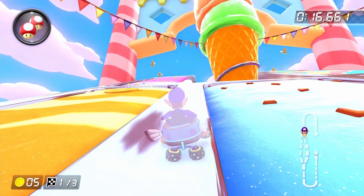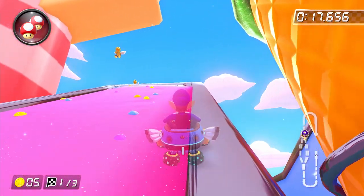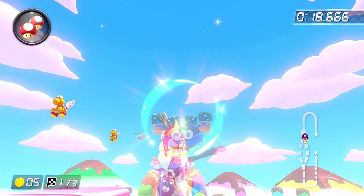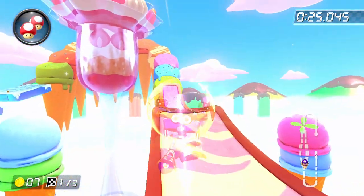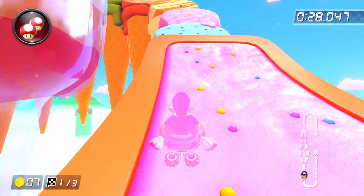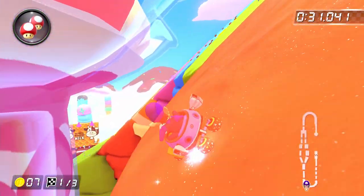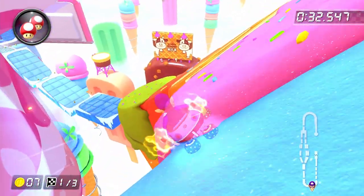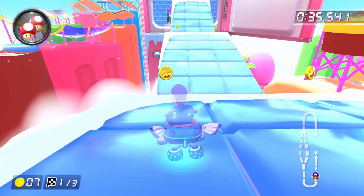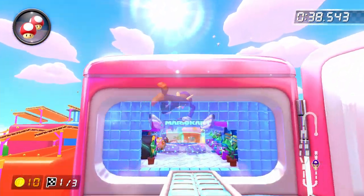In either case, mini-turbo trick off of them and then make your way to the left, grabbing coin five along the way. You want to be holding down on the joystick until you get to the colorful ice cream section so that you can cut out the downward dips of each of the ramps. Once you get to the ice cream section, avoid all the coins and just take the turn as tightly as possible, releasing your drift once you've built up a super mini-turbo. Finish up the lap by grabbing coins eight through ten.